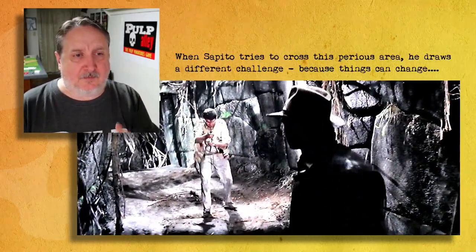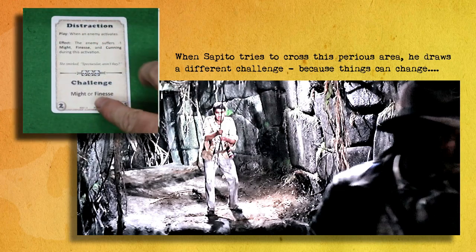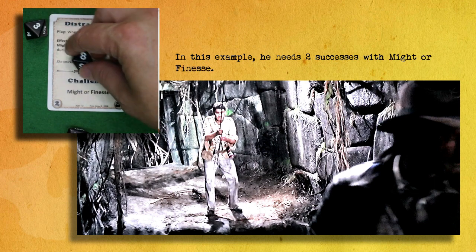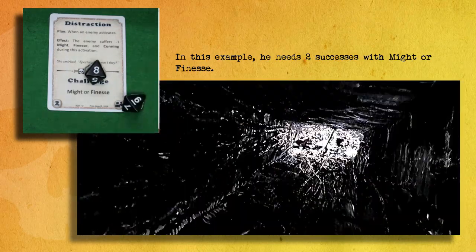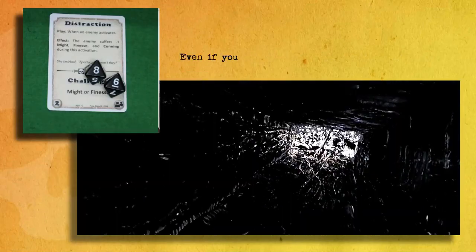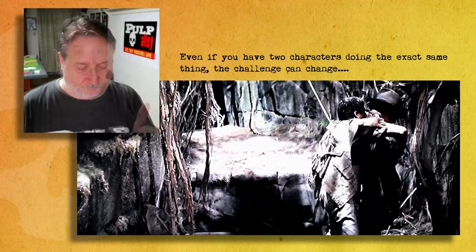When his sidekick attempts to go across the perilous area, he draws a different challenge — because things can change. He needs two successes with might or finesse. He only got one success; he got an eight, but with his Sharp ability he gets a re-roll and he got it. That was close — he made it with his re-roll.